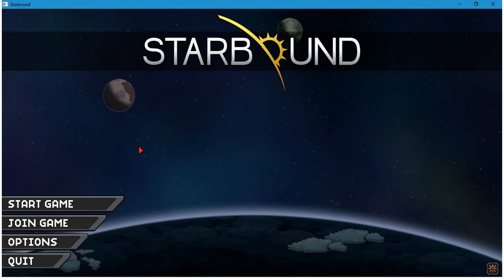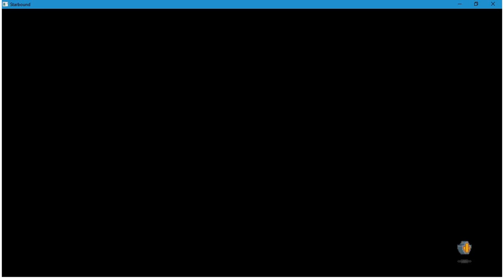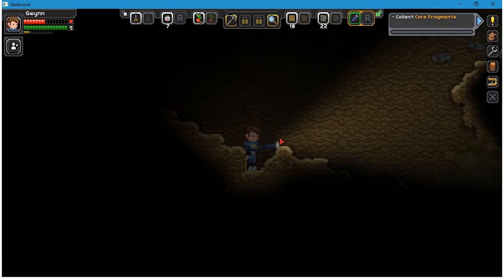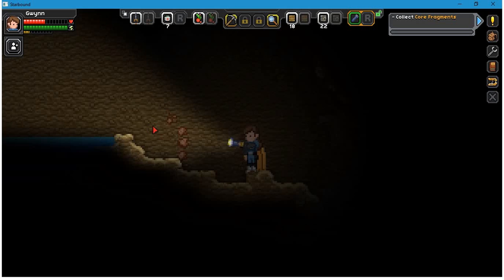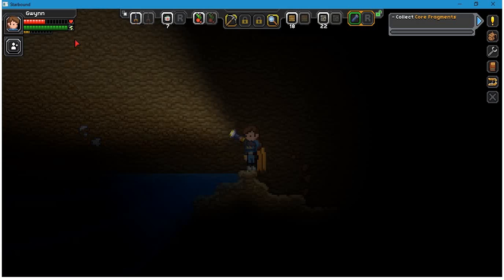Hello everyone, and welcome back to Starbound. I'm going to jump right in and not waste any time, so let's go! Now in the last video I had unfortunately fallen into a deep pit while I was exploring a tunnel next to a mine shaft. And now I have to see if I can find my way out of here. I'm sure there are lots of bad guys all over the place. I think I fell into this lake from up high.